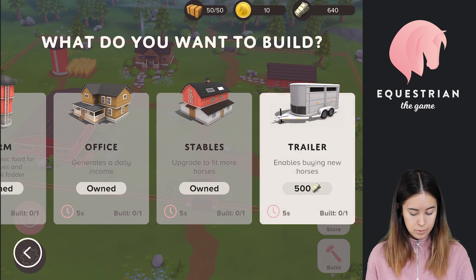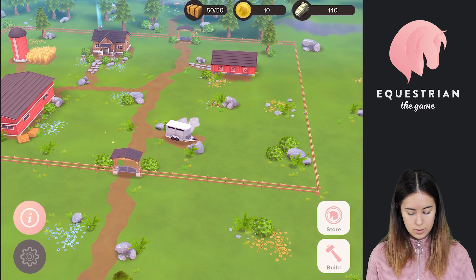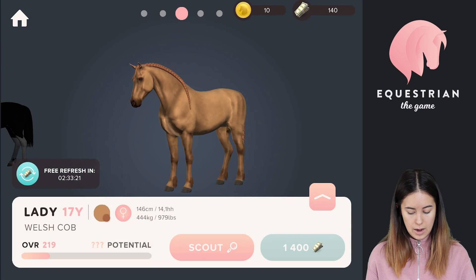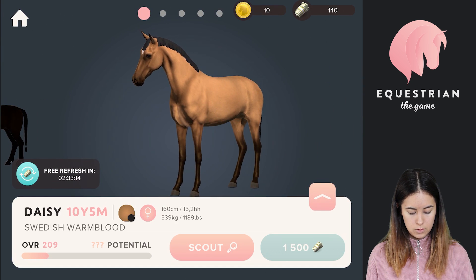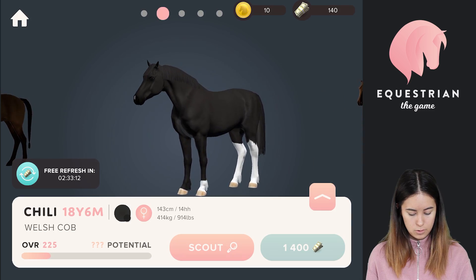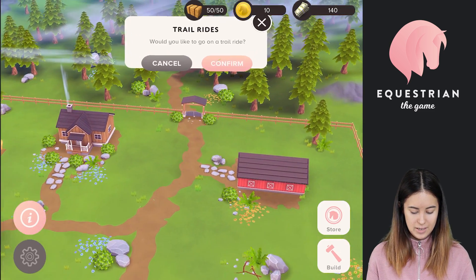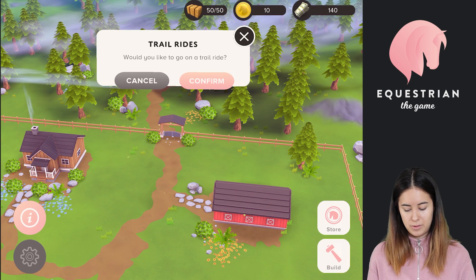The final building we have today is the trailer. The trailer enables the horse market, so if I go in here I get to the horse trader and I can buy new horses — though I'm very poor at the moment so I can't afford any. The final little thing here is the trail ride gate. If you want to go on a trail ride you can do it from here, but you can also do it from the stable.